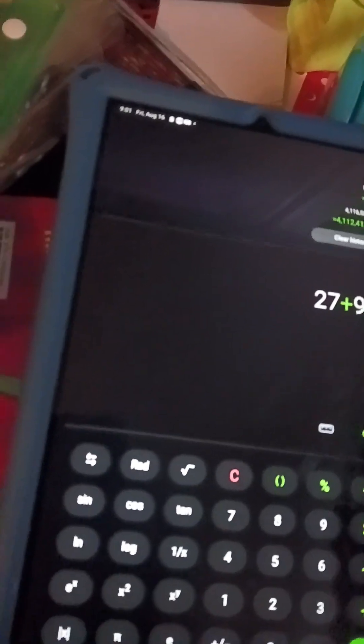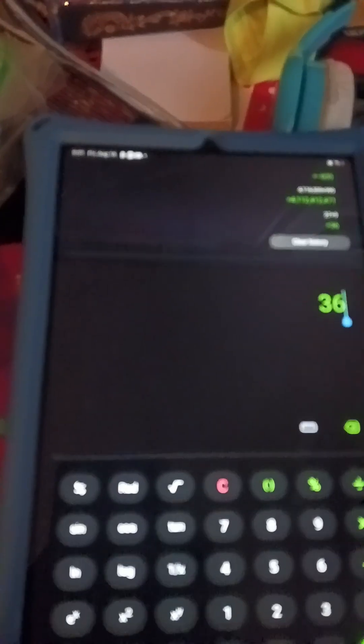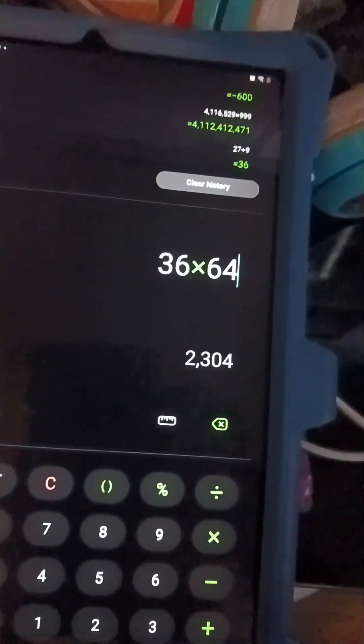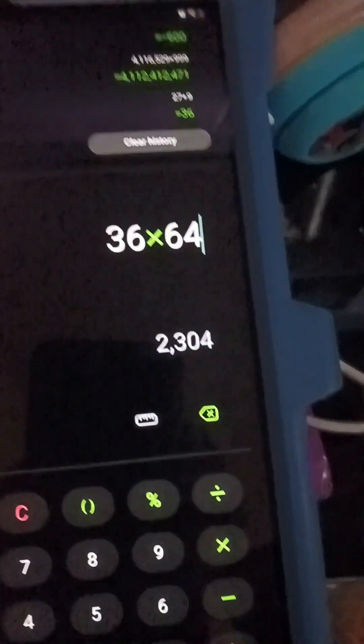Basically, since he can hold 36 stuff in his inventory, he can also hold 64 stacks of it. So if we multiply 36 by 64, we can hold two thousand, three hundred and four stuff.